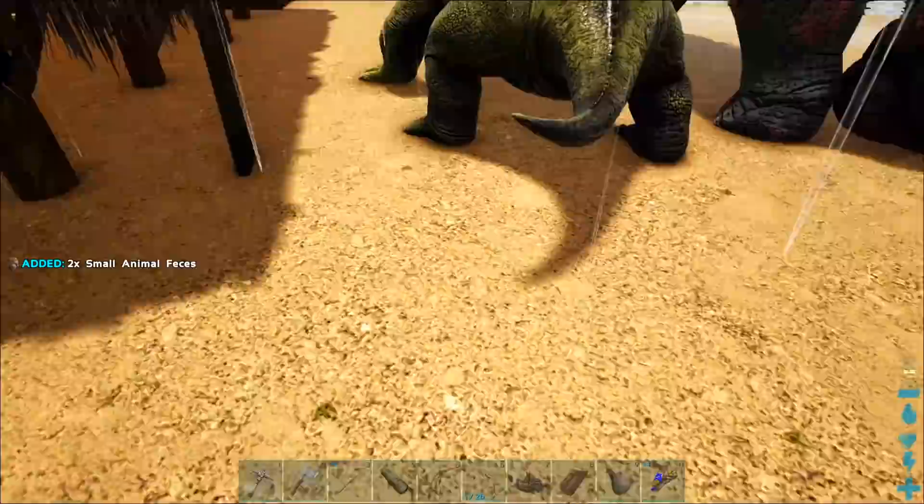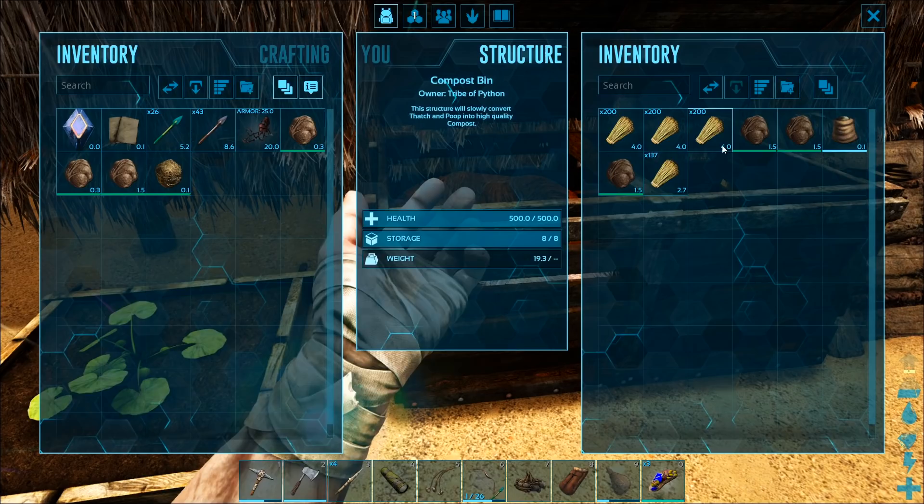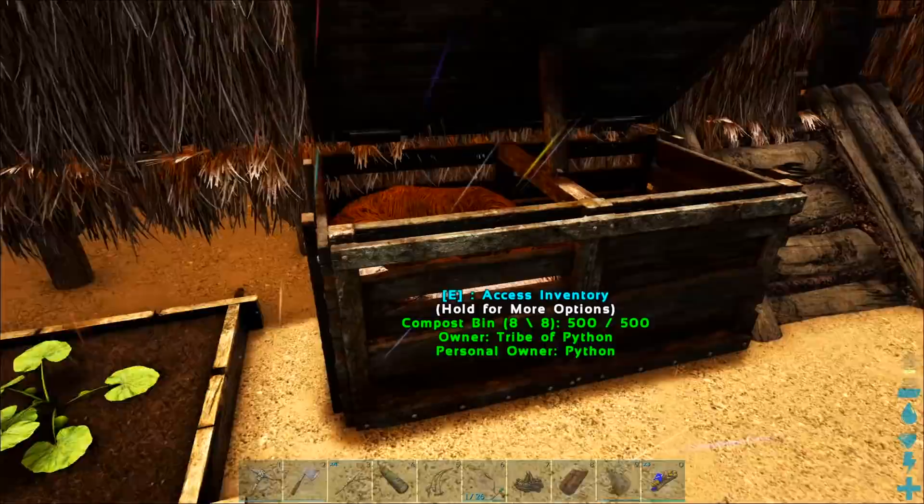There is poo literally everywhere. What the crap? Pick up all, there we go. And then pick up that one as well. Why is there so many poos around? Let's have a look and see what's going on in here. We can basically not put anything else in here. Hey, we've got some fertilizer — that's pretty cool.